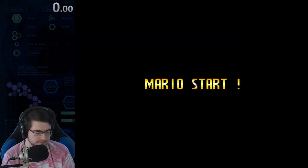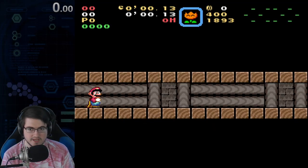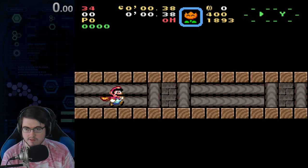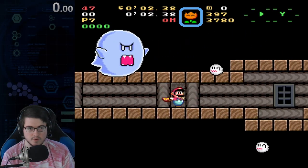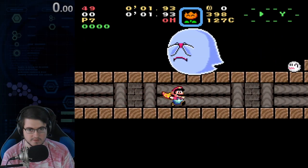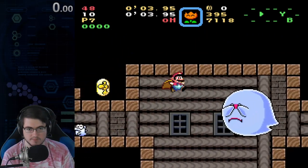That'll take us to Ghost House, which does have coins. My movements here are going to be very specific to get through here quickly and without taking damage. Spin, jump, jump.